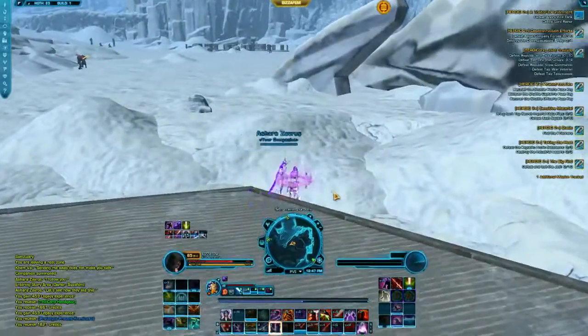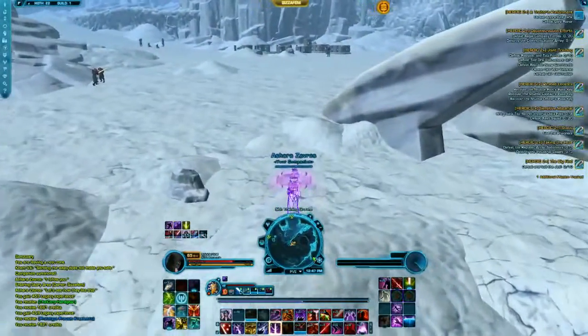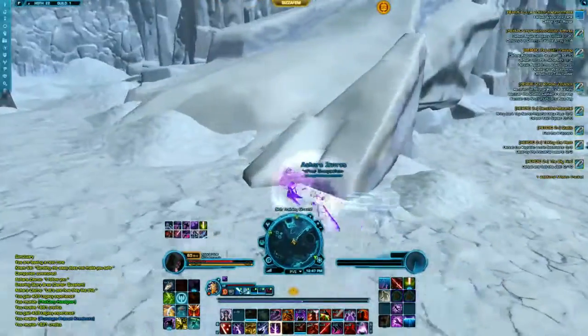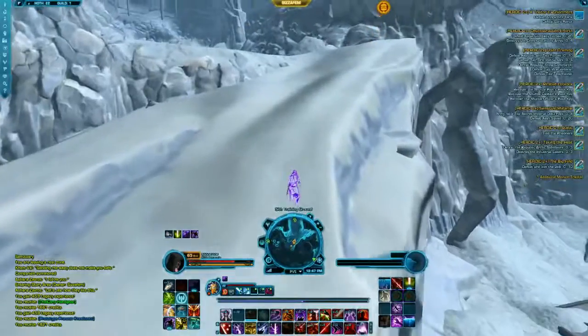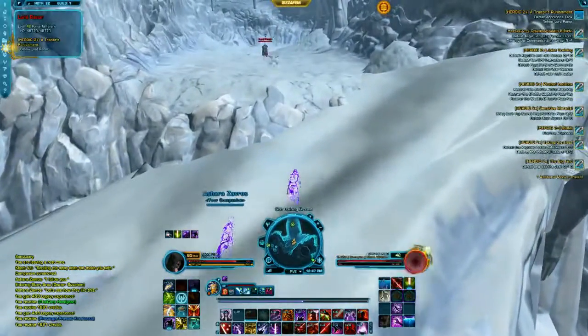When going to the sender boss up the hill, you do not have to stealth up again as I do here. There will be no patrols or packs that you would risk activating. Run up the hill and kill the third boss.